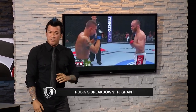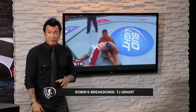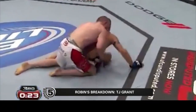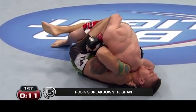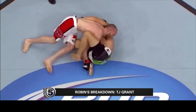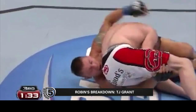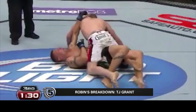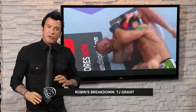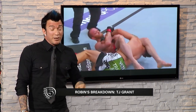Now, Carlo Prater is a Brazilian jiu-jitsu black belt and decorated jiu-jitsu player, and TJ was more than willing to take him to the ground, showing beautiful takedowns — hips deep and boom, just drives him to the mat. When he got him to the ground, that's where it got interesting: nine passes in this fight against this black belt — including a beautiful backstep, shaking off the leg. And this one: locks out the arm, uses his head deep on the hip, steps over to pass this man nine times.